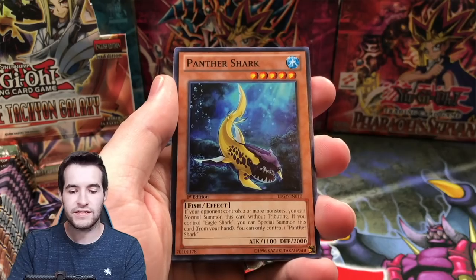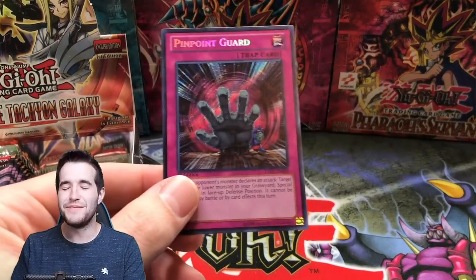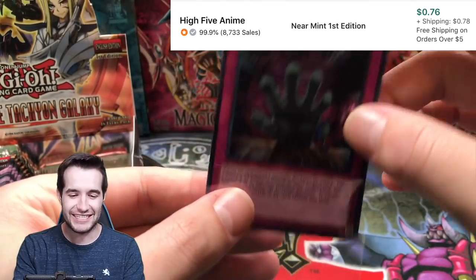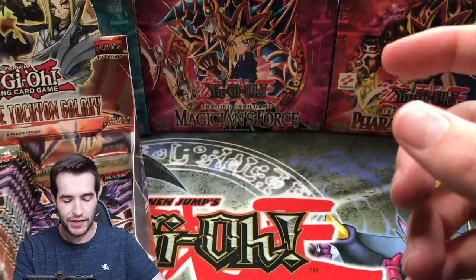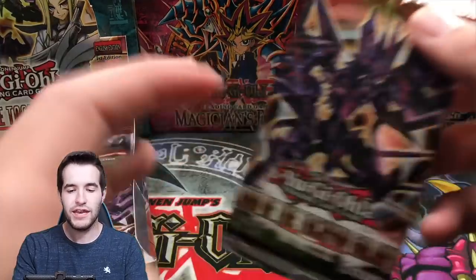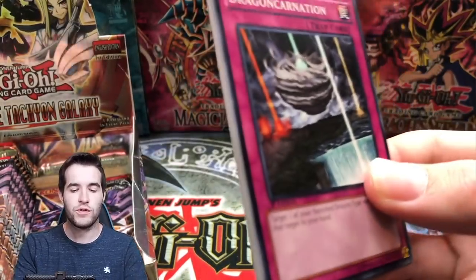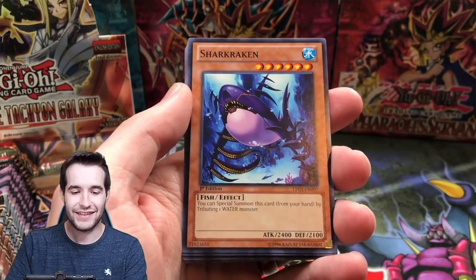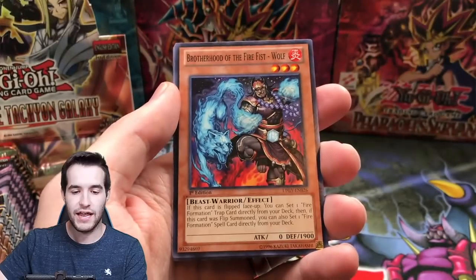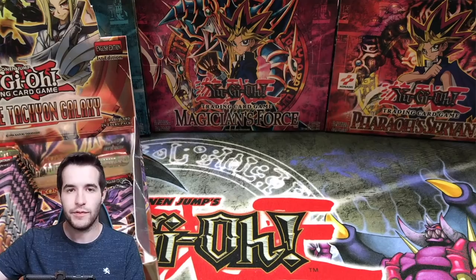Lord of Tachyon — already pulled the ultimate rare, probably not going to get two out of the same box, so we're hoping for a ghost or a big whale. Pinpoint Guard — pinpoint guards are secret rare but that's not a good one. This box is not turning out too great but that's why we have the loose packs to help make up for it. Go Go Gigas and the Wolf — there's tons of dragon rulers even as commons.